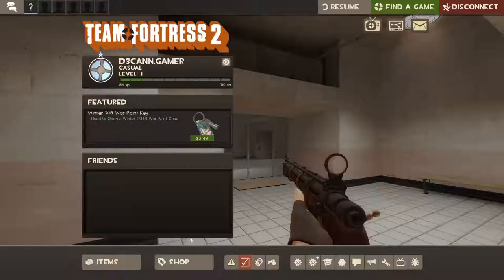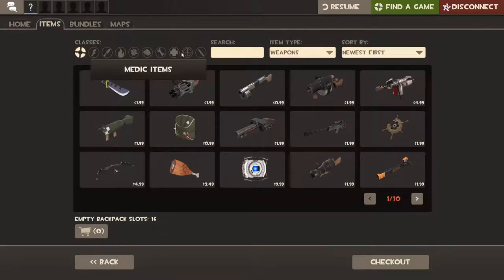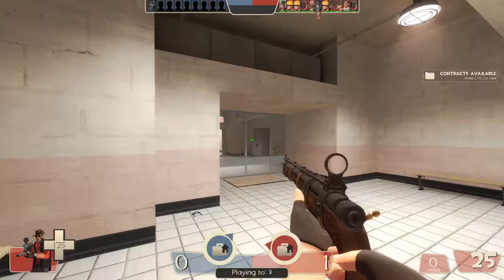There's another way to do it, of course — buying it. You could buy it for $1.99 normally, or you could go to the Steam Market, search for items, type in its first name, and then press price to sort.